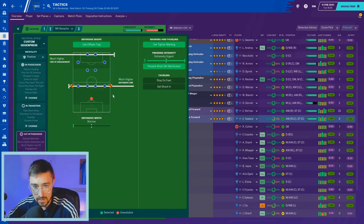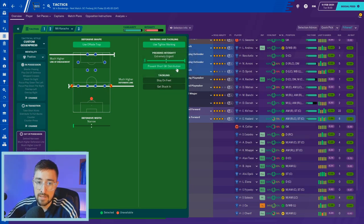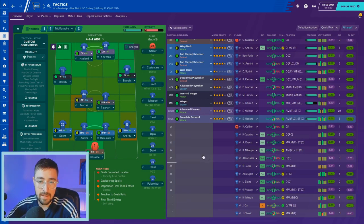Out of possession the line is pushed right up — much higher defensive line, much higher line of engagement, offside trap, defensive width really narrow when defending, tight marking, and again extremely urgent pressing intensity. I've taken 'get stuck in' off for this tactic. That is the team, that is the system — this is the Mit Caracho. Let's get into the second game.